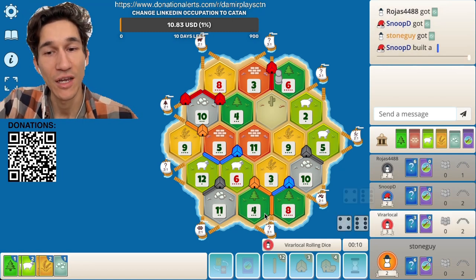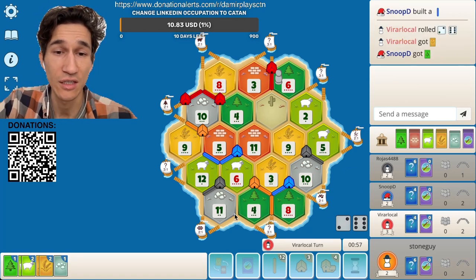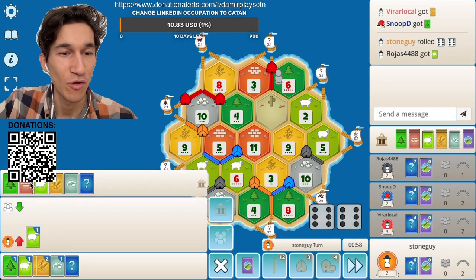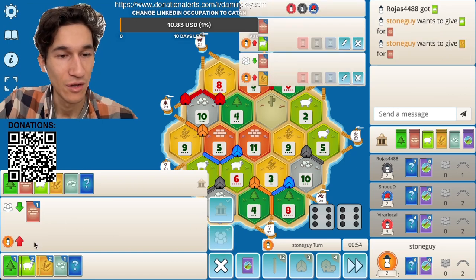Blue went there. That's okay — I can settle here, I can settle here, I can settle here, I can settle there. I have space. So no bricks, no bricks in the game, no bricks.